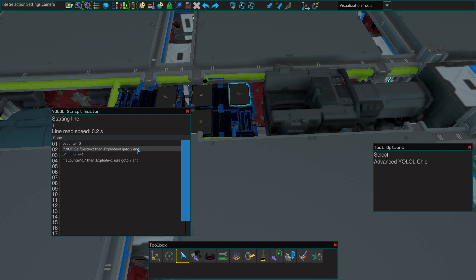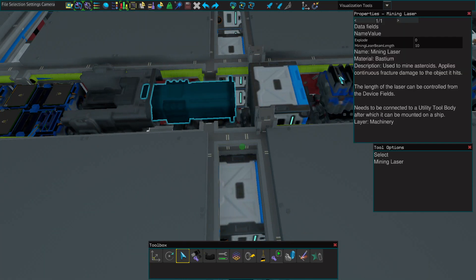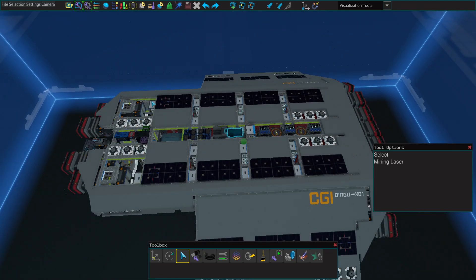Otherwise it jumps to this line. And if you hit the self-destruct button again, it cancels the self-destruct in case you decide otherwise. The laser is called 'explode' — it turns on and that's pretty much the idea. I hope you enjoy.